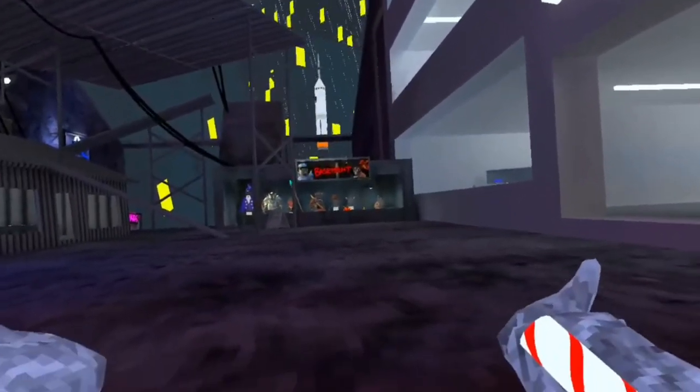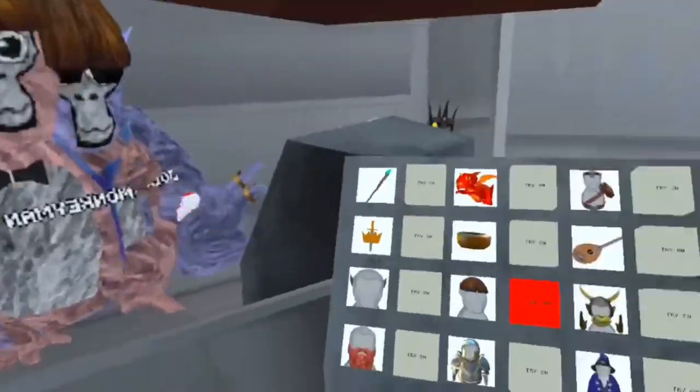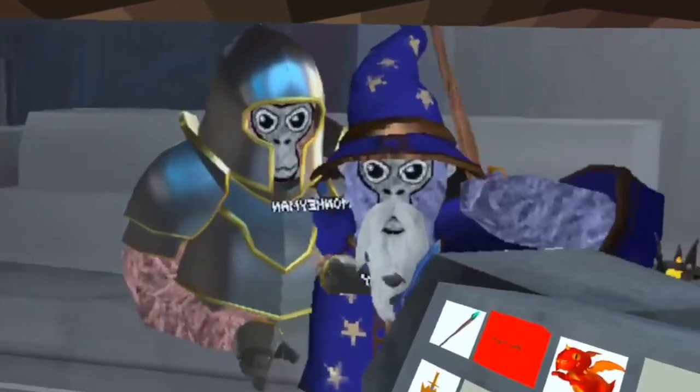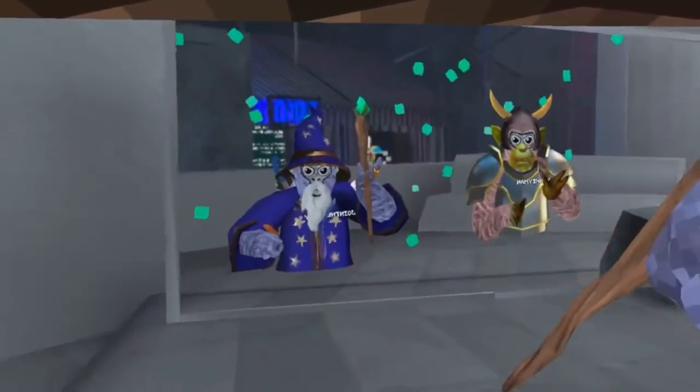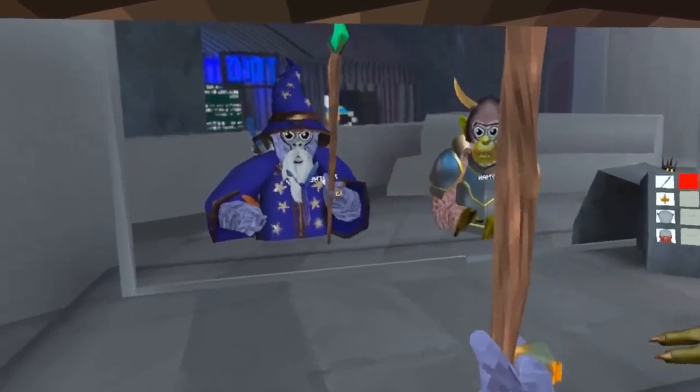Now we're going to go over the cosmetics, and then we're going to go over the biggest part — Basement! There's a torch now. I'm a man now. We have hair. I'm a wizard. And guess what? There's a staff that goes with the wizard, and if you smack it, you can also move your hand up and down it.